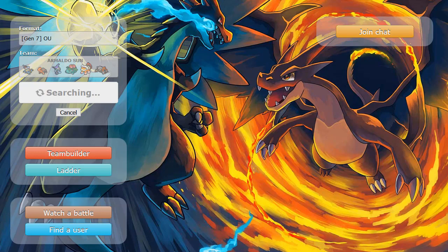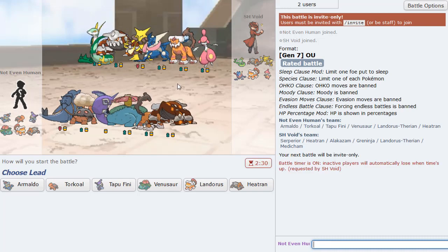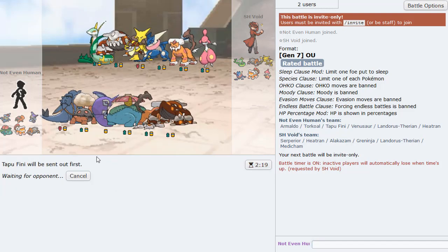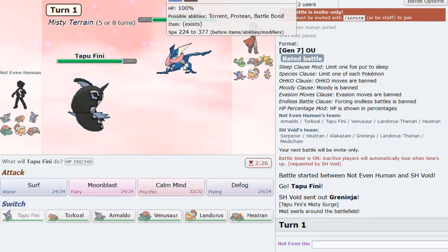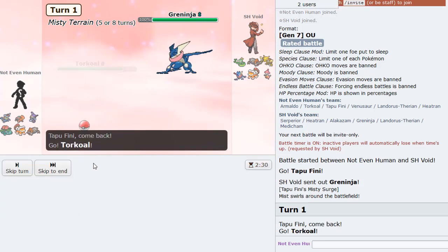The goal is just to try to get some screen time from Armaldo. We got our first game here and we're taking on a pretty standard squad. He does have a Heatran though, which we have to get rid of for the rest of our team to work. I'll lead with Tapu Fini. I do have water moves on my team even though it's a sun team. He leads Greninja — this could be Protean so I want to scout for the Gunk Shot.